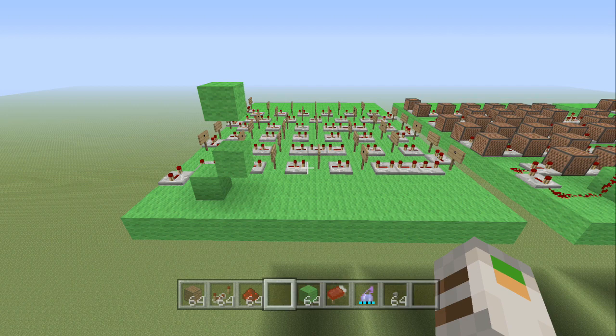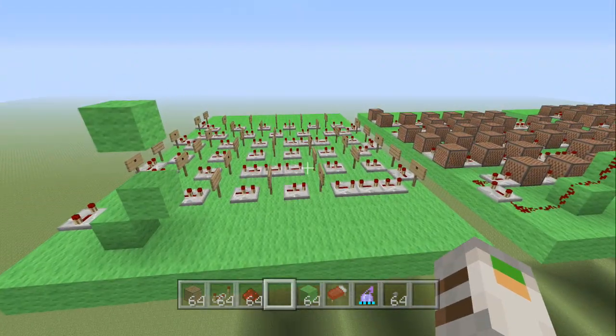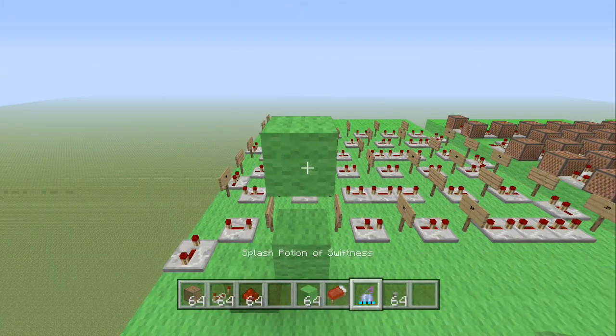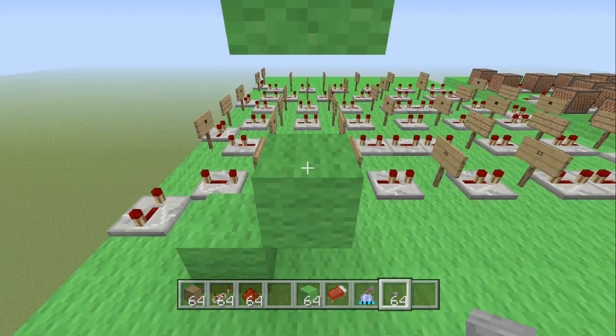To get started on this doorbell, make sure you've got plenty of room to place the note blocks. Mine is just 13 across this road and 16 down that road. Then wherever you're going to place your doorbell, place a button — that's the doorbell.